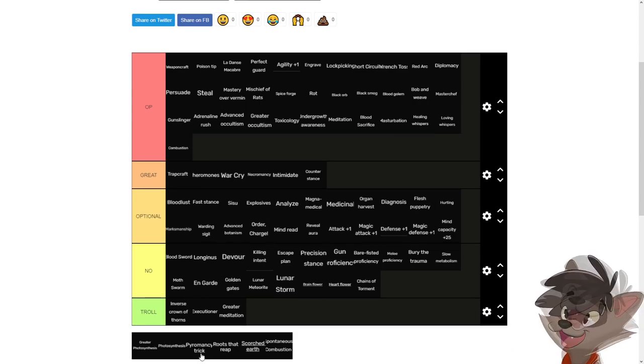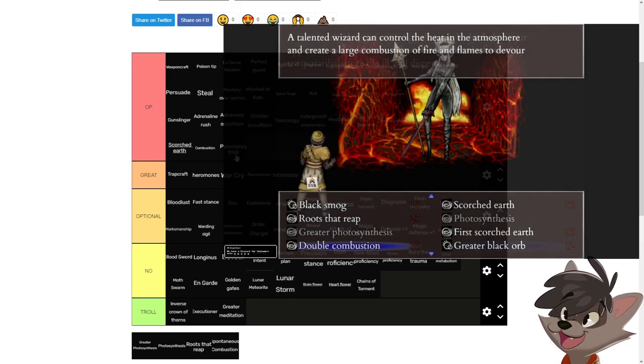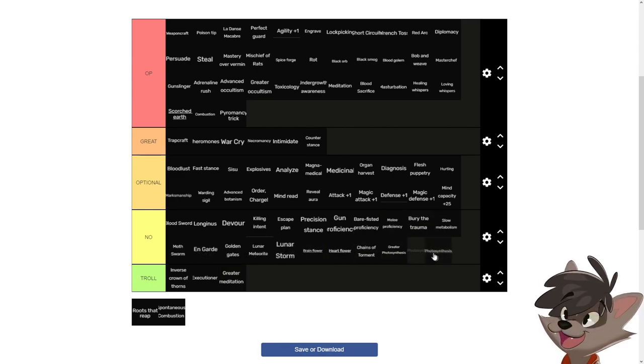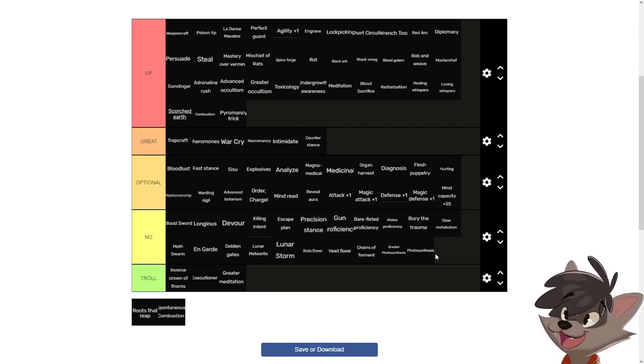Combustion is very good, and scorcher is why both combustion and parametric are really good — scorcher lets combustion and parametric deal a lot of damage. While parametric will never be as good as combustion, it's a great skill for applying burning on an enemy. Burning an enemy, poisoning an enemy, bleeding an enemy — all of these let you power through fights. Photosynthesis and great photosynthesis go into the no list — only healing your character when they're outside doesn't feel that useful, especially since you're using a soul stone for it. Just use soul stones to get loving whispers and healing whispers instead.